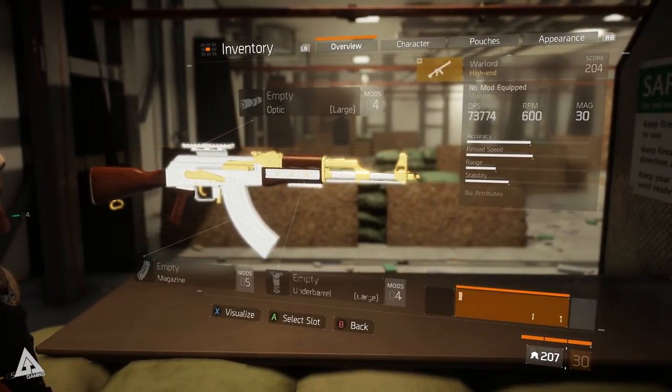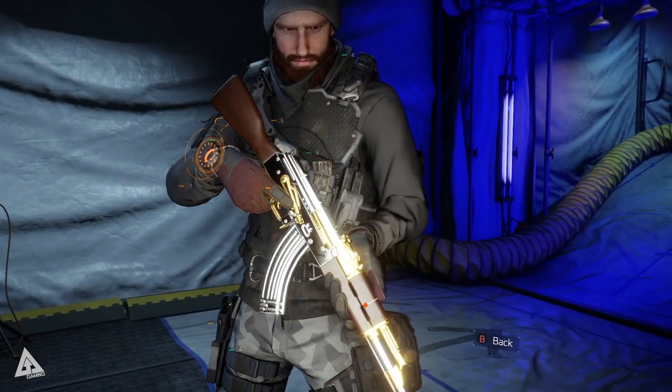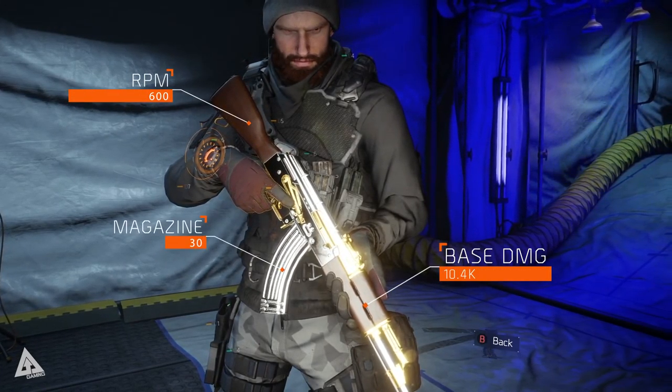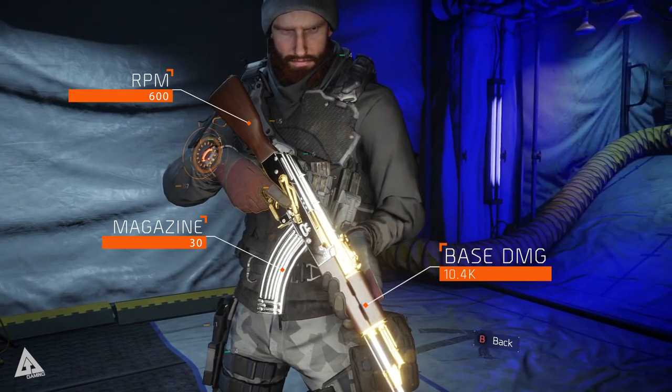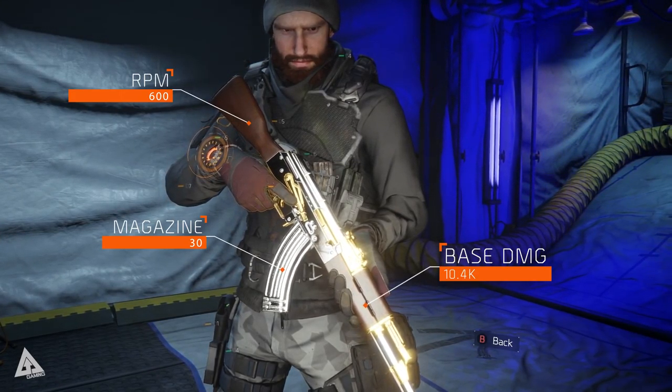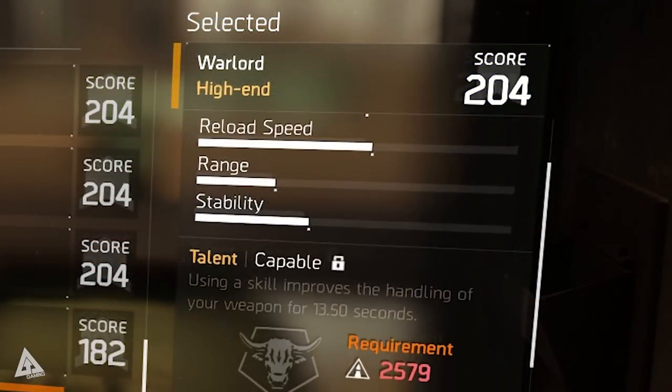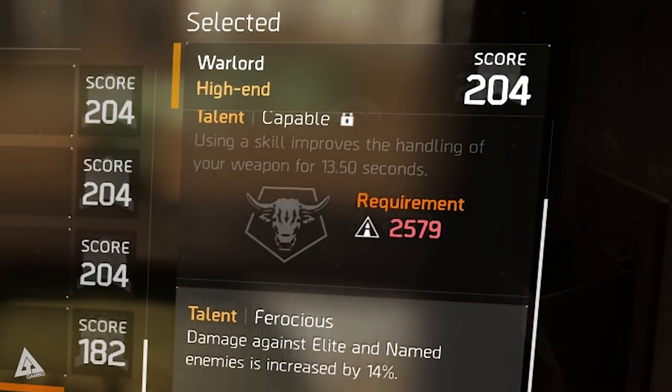If we take a look at the stripped-down version of the weapon with no mods applied, the Warlord has a base damage value of 10.4k, can fire 600 rounds per minute, and has a base magazine size of 30. Being an assault rifle means it doesn't have any additional bonuses to crit chance or damage. Like other named high-end weapons, it comes with a fixed set of perks.